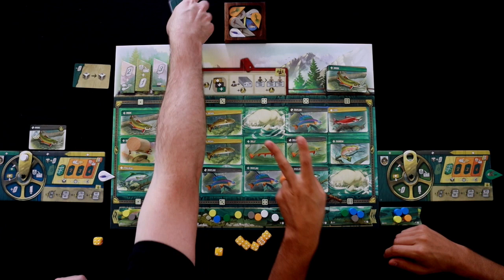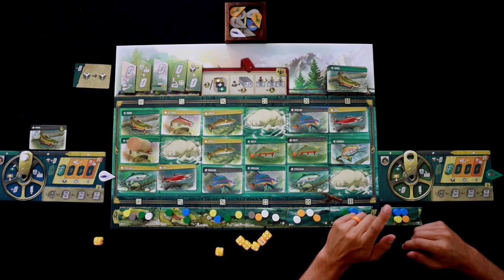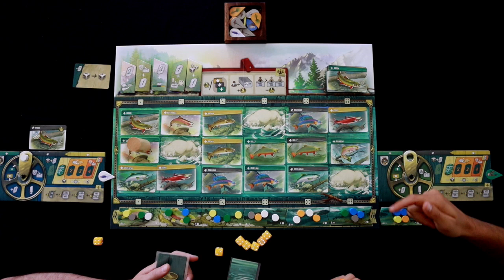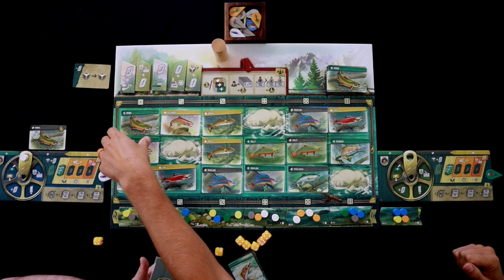I'm going to take these cards. It is possible that I won't catch this fish, because I can pay one finesse to say 'hit me again.' Hit me. I get two because I drifted. There you go — you caught it! I was a little bit nervous there; I didn't have to spend my finesse. Since this is green, it's actually going to go to the green slot, which means it's a little bit easier to reel in, but it's not going to score me as many victory points.